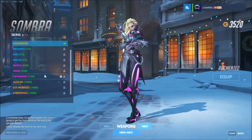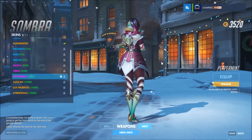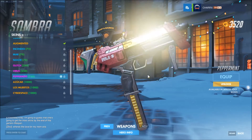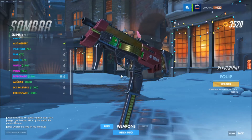Next one is Sombra - she got the Peppermint skin, which is actually one of the cooler skins. I really like this one, especially with the hair color and the kind of glowing peppermint color - the light cyan, greenish. Looks pretty cool. I don't like the gold on her weapon though, but there's even a snowflake pattern on it. It's actually kind of cool.